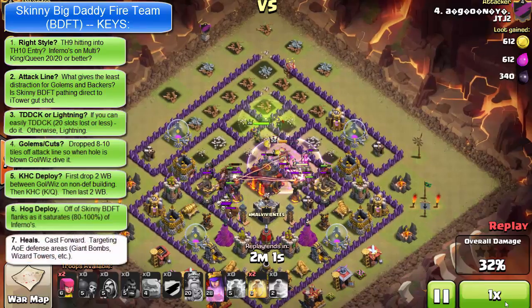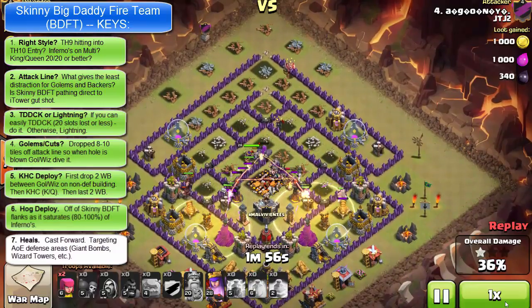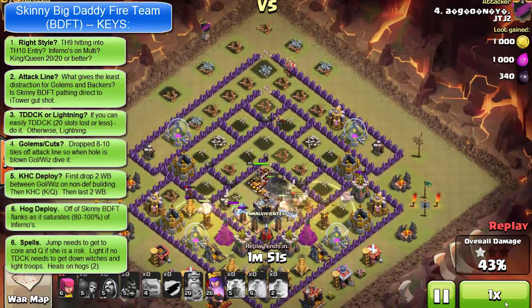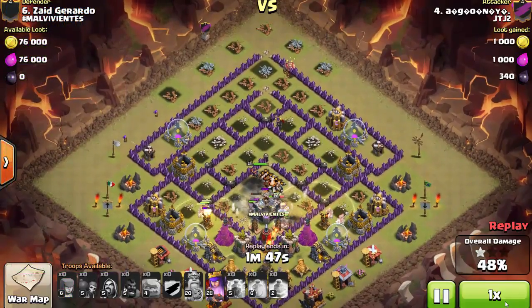The last point is the heal placements. You want to use those as usual — cast forward, beautifully done, on AOE defense risk areas, which could be the wizard towers, which is what he's hitting here, as well as giant bomb placements. You know the deal — standard hogging stuff. Green here as well.